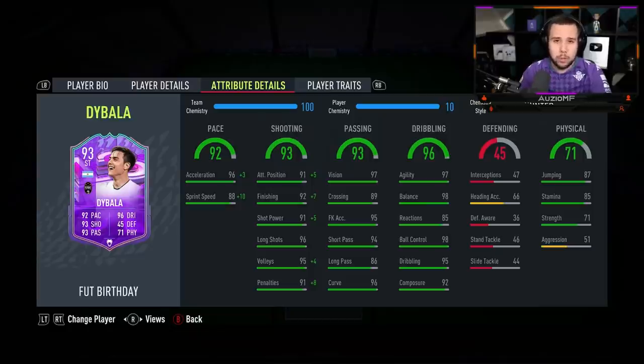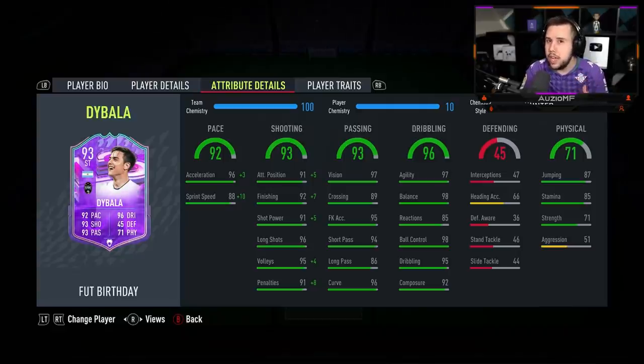The chem style I've decided to go for is the Hunter. I feel like Hunter is going to be the way to go because you want to boost up that pace as much as possible. You could go for a Hawk chem style if you really want to, but a plus 5 strength and plus 10 aggression isn't going to make that big of a difference to his physicals. So you might as well just boost up that pace — and as you can see, it's pretty much maxed out.